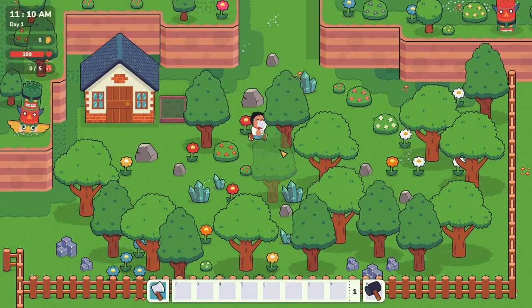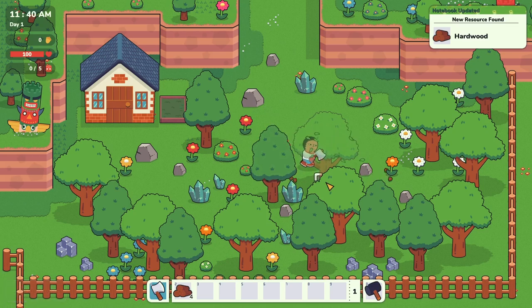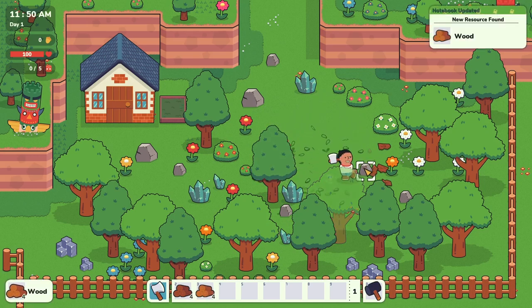All good crafting games start with hitting trees with an axe. Here we bloody go, lads. This is basically my building area - this is my house. It's not very much of a house at the moment; there's a bed in it and that's about it. But this is the garden where I'm going to be able to erect my totems, which will produce resources and stuff like that. First I'll need to hit everything, gather everything, and all the usual things.